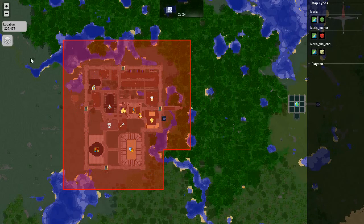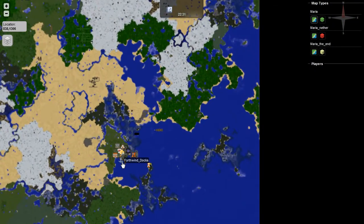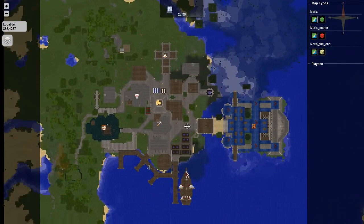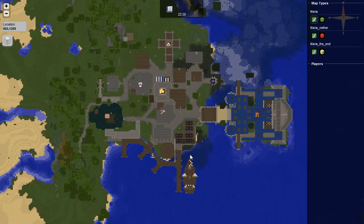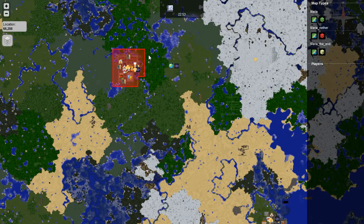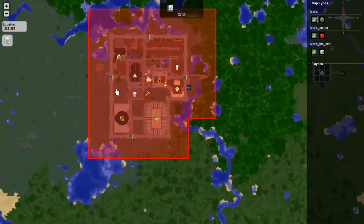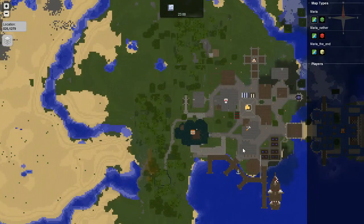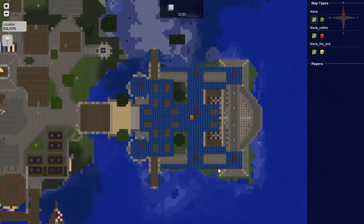Each nation can have its own color. Eventually, Fourth Wind down here is going to be part of another nation and it'll be a town — I just haven't set it up yet. It'll be blue, I think. I haven't decided yet if I want to make this the red town and that the blue town. I think I have red banners in here, and then I think I have blue banners on this one.